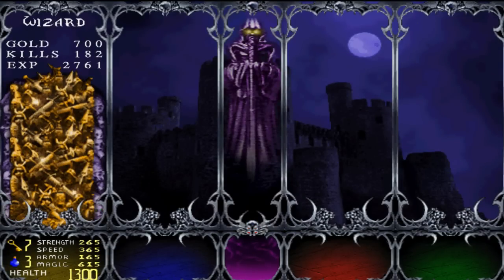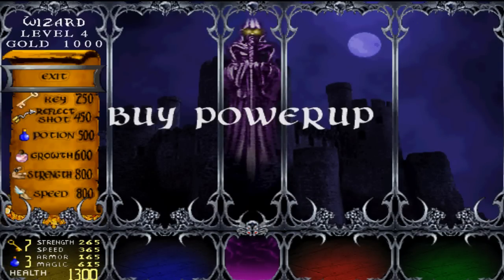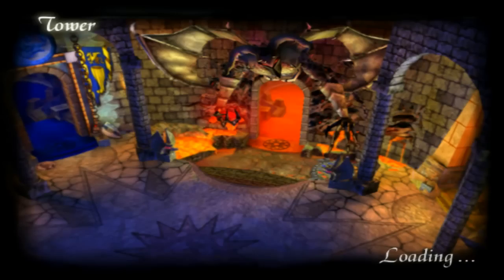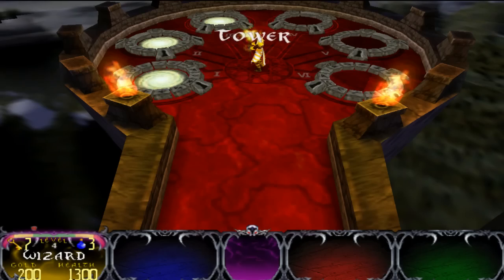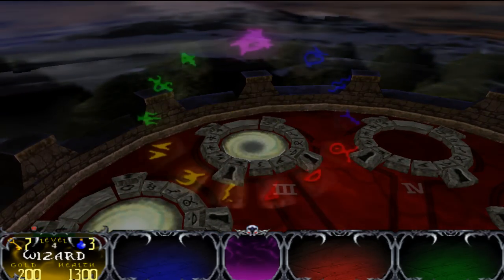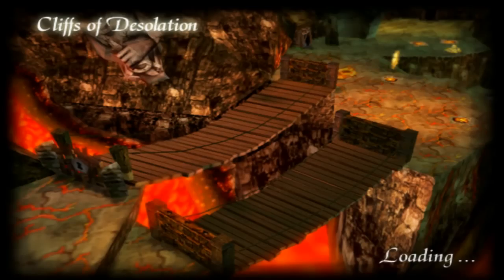Gold, gold kills, experience, level four. The thing I like to get the quickest is speed, for the main reason that it allows you to shoot faster. And as a wizard, attacking people from afar, it is fairly important. You are now entering the Cliffs of Desolation.